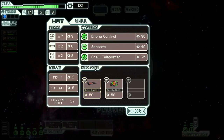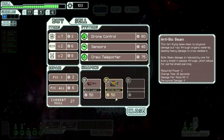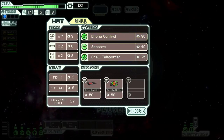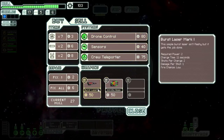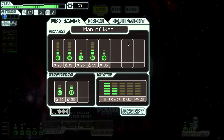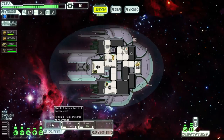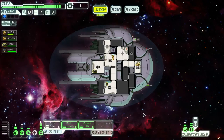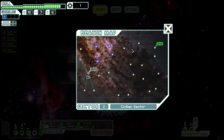It does have a burst laser mark 1 and an anti-bio beam. I'm totally going to buy that burst laser after I sold mine. So I'm going to buy this burst laser, which means I need one more weapon control and one more power bar. I also need some more missiles. I guess this is good enough - let's continue then.